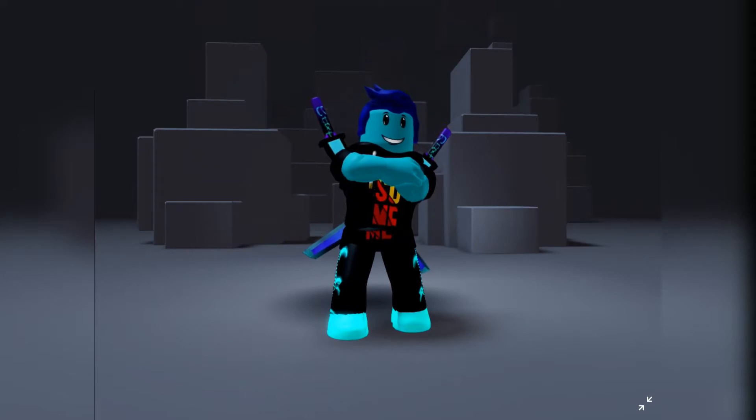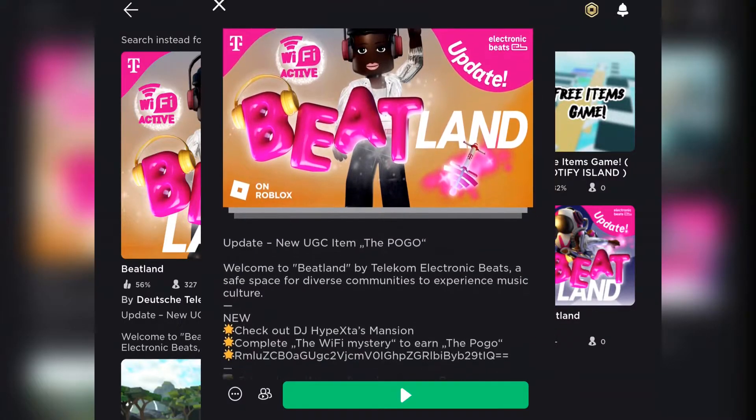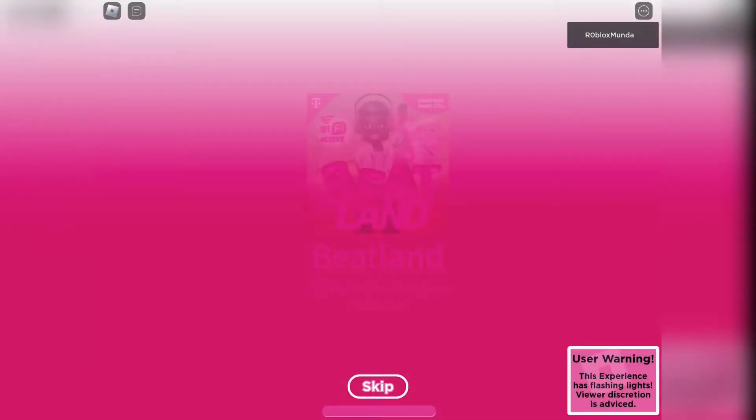Hi guys, it's Roblox the morning and I'm back again with another 3 items video. In today's video, we are going to be visiting the Beatlin game to get the pearl accessory for the avatar. So let's go!